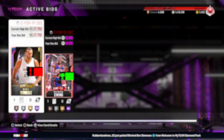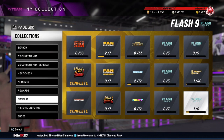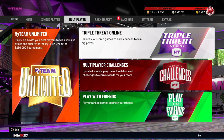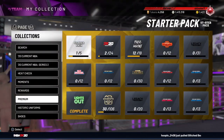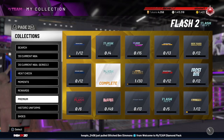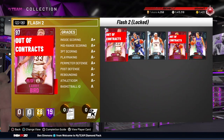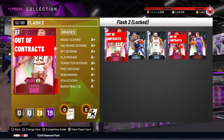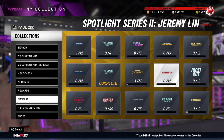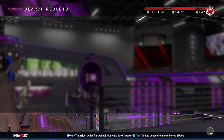Going back here, what you want to do is start completing some of these sets — that's the best way to make tokens besides Triple Threat Online. If you go to these sets, the Flash sets are honestly your best bet. Flash 1 is 200 tokens, Flash 2 is 200 tokens — I think Flash 2 is actually 100 — and Flashback 4 is 125. Flash Pack 2 is a really cheap one; you get 300 tokens which is one tenth of the way to 1,000.